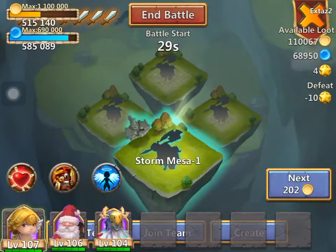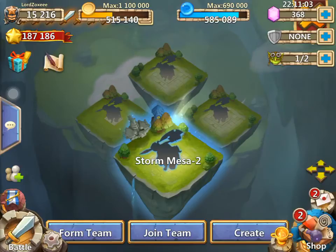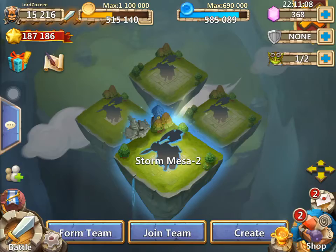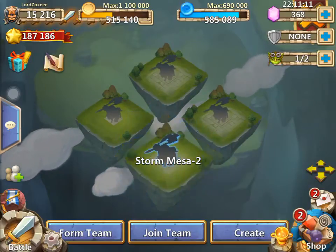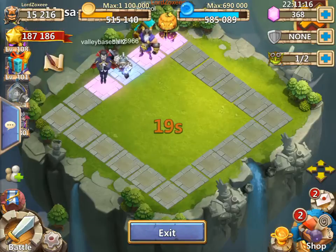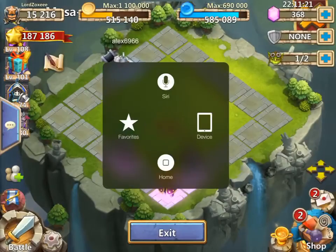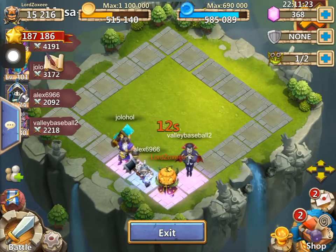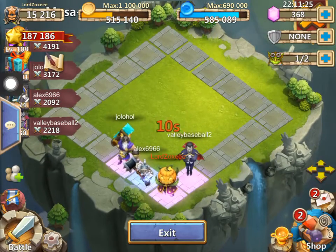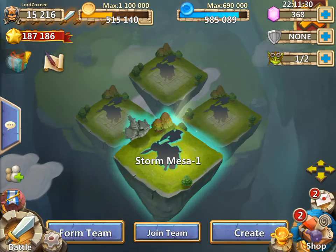There you go, that's how you do it guys. This is a huge glitch. You end battle and your base is like this. I haven't tried this yet but I'm gonna click join team. No way — you have all your stuff here! Look at this, the home base — I'm gonna exit and join another team.